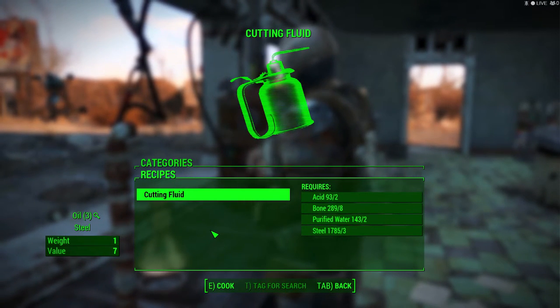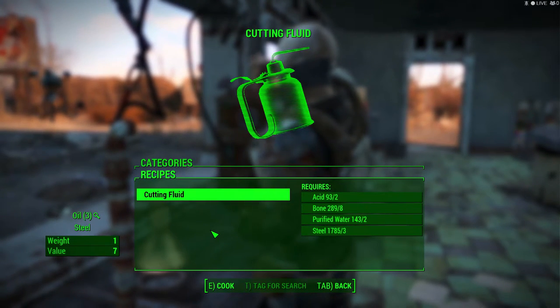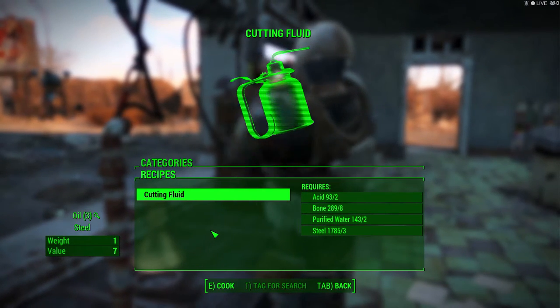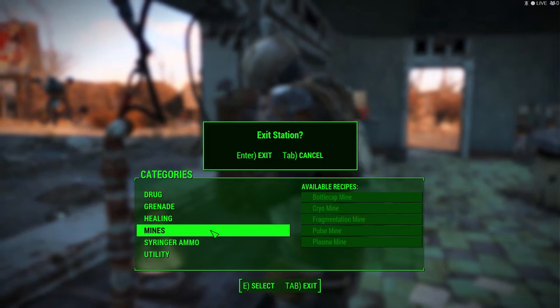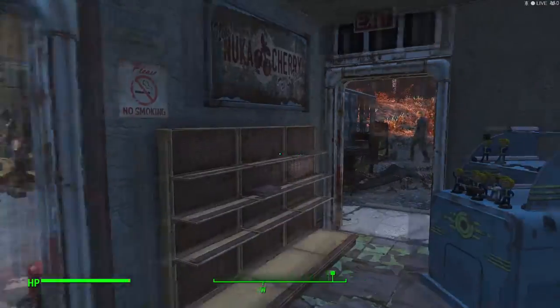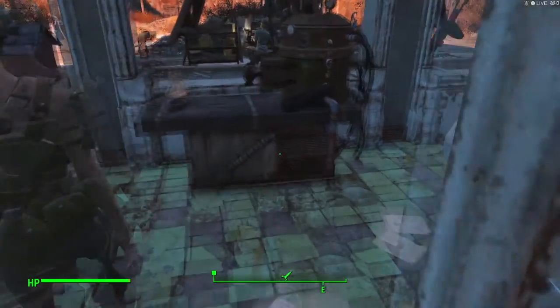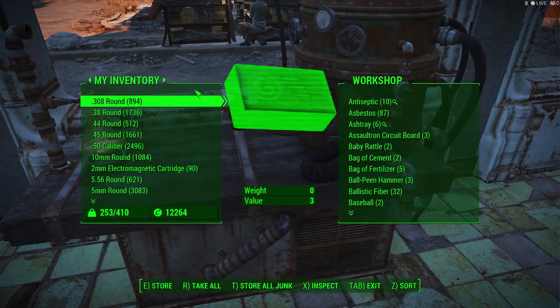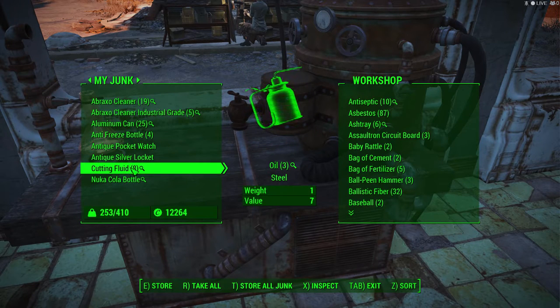As you can see, I can make tons and tons of cutting fluid until I run out of acid or bone — probably one of those will go first, but steel I have tons of so I won't worry about that. Just like with vegetable starch, I can put the cutting fluid in my workshop, and as you can see it yields oil and steel, so I will have some extra oil.